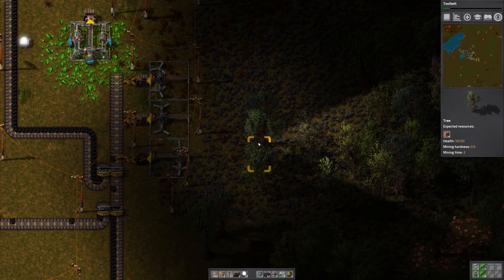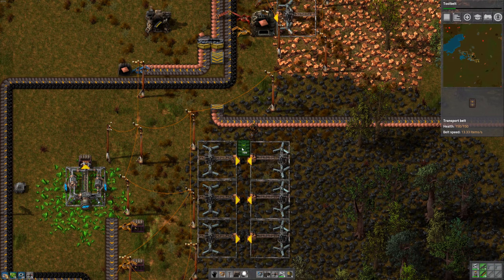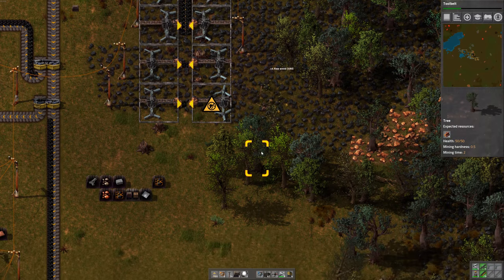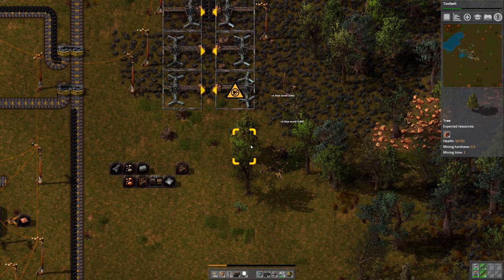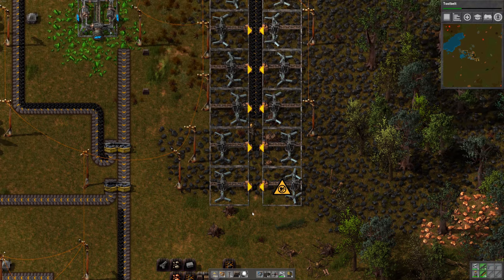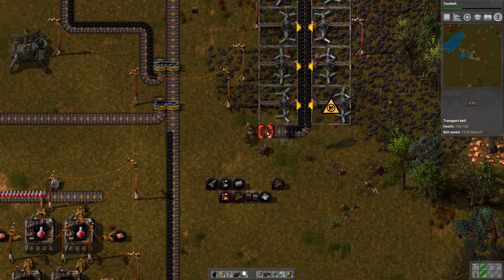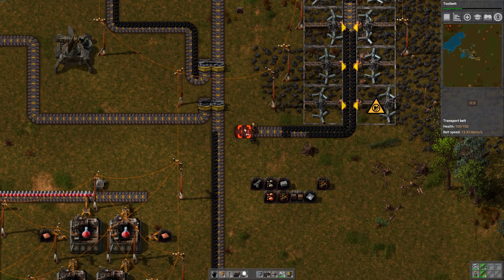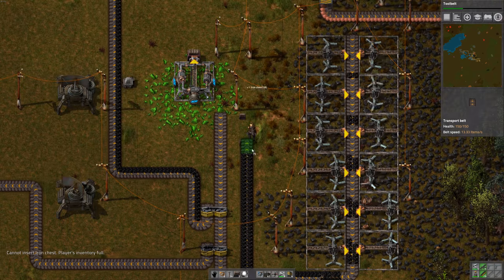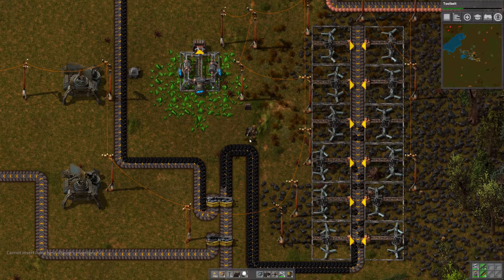So we'll shift everything down a bit with a thing down the middle. It's an environmental disaster — all this coal. Nasty, nasty coal. I saw that there's nuclear power, so hopefully we can get to a point where we're using that. There we go — coal has been restored.